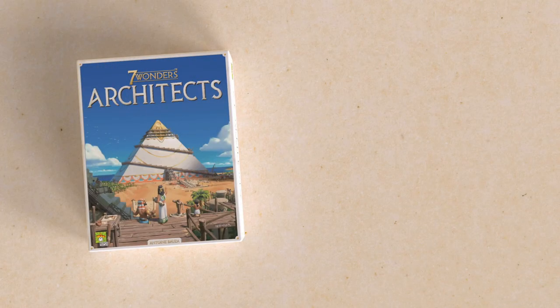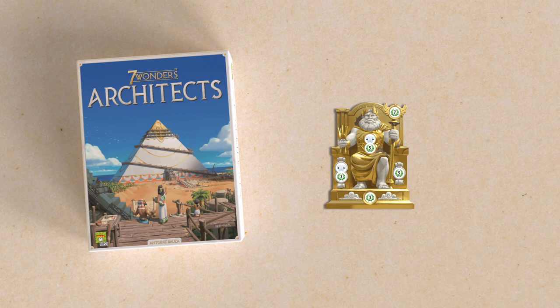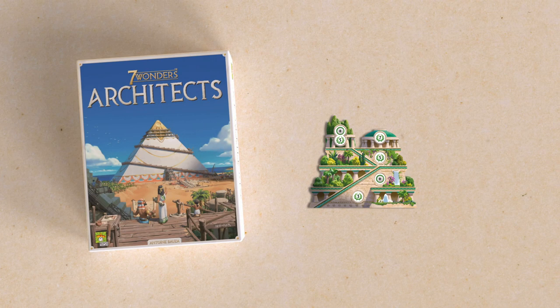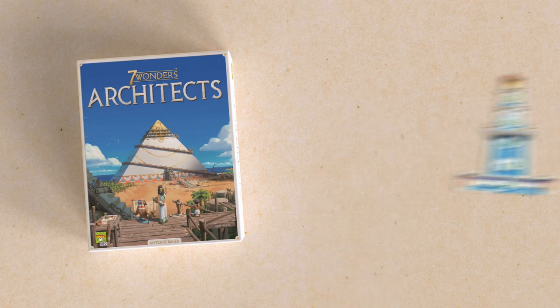7 Wonders Architects is a game for 2 to 7 players, ages 8 and up, played in about 25 minutes. In 7 Wonders Architects, you only have one thing in mind: construct a wonder so magnificent it will leave your mark on history. But before we start teaching, we need to set up the game.